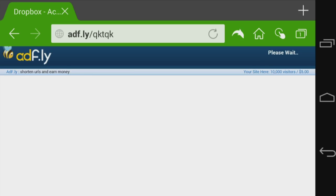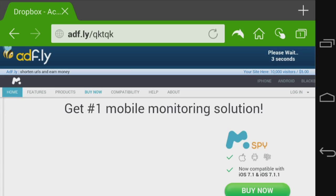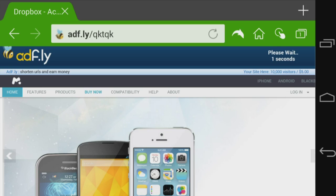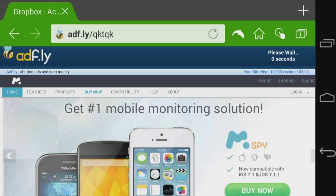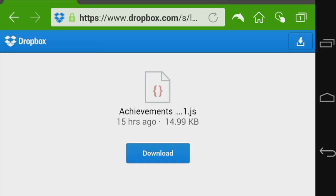Most modders like to put it on Adfly because they get revenue from clicks, and I don't blame them. They take their time making mods and we just use them. So I'm going to go to skip ad, then just download it. And boom — achievements mod downloaded.